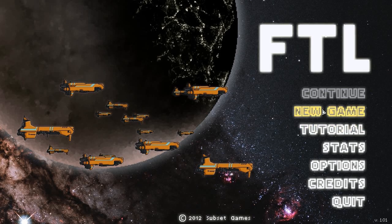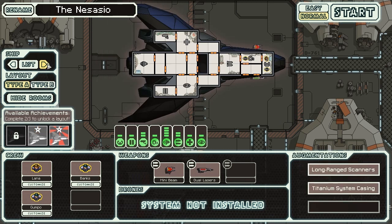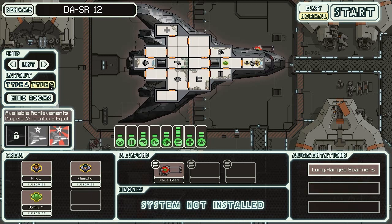Hey guys, welcome back to FTL, Faster Than Light. We're going to do things a little differently today. We're going to go back to this ship, but if you unlock two of the three achievements, you get a new ship layout. And we've done that. So let's do this ship - the DASR-12. Terrible name. So it's going to be the ISS Beer Keg.